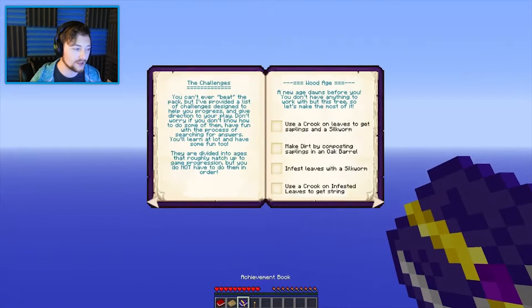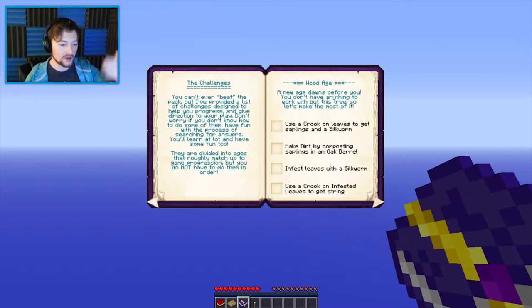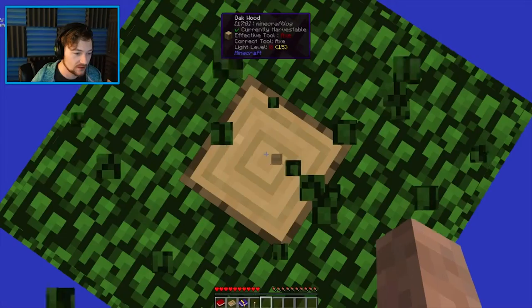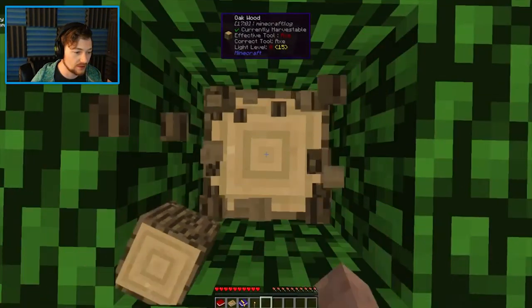What we really need to do initially is create a crook on leaves to get saplings and a silkworm, and try and make some dirt, and infest some leaves with a silkworm to do some other things. It kind of goes from here. So what we're going to do first is break down and get some oak wood.